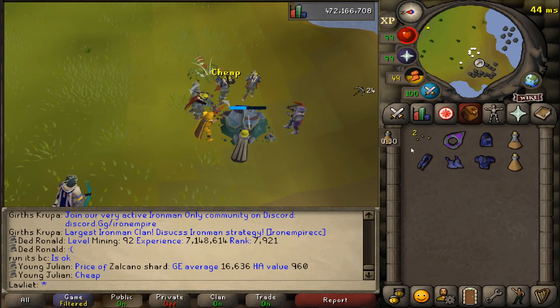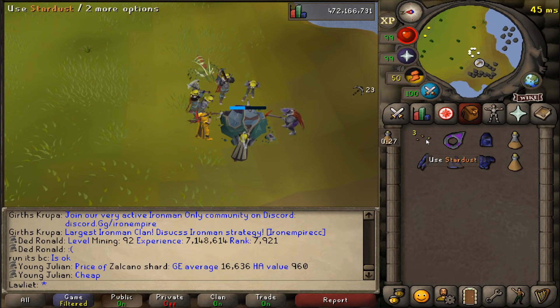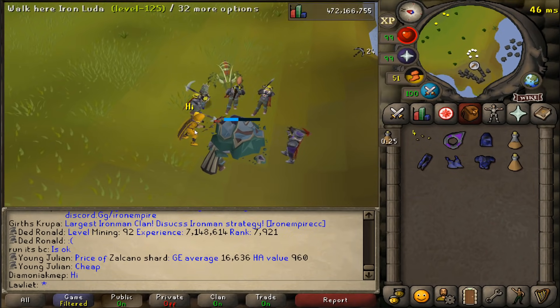If you're not interested in any of those new rewards, you can just use stardust on a bag full of gems or soft clay packs that you can also get from Motherlode Mine.